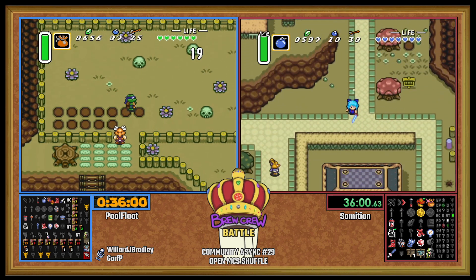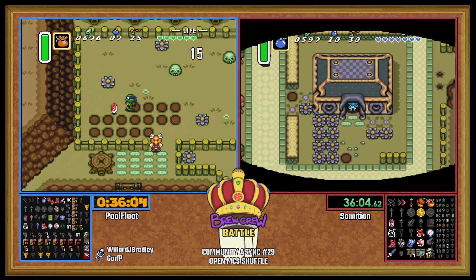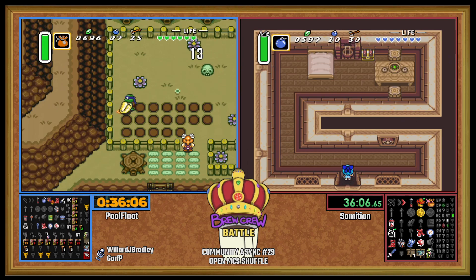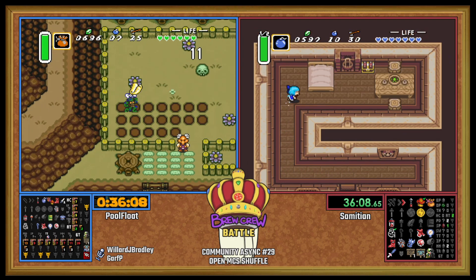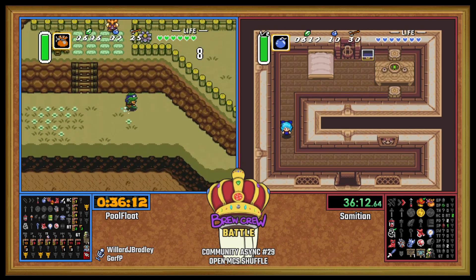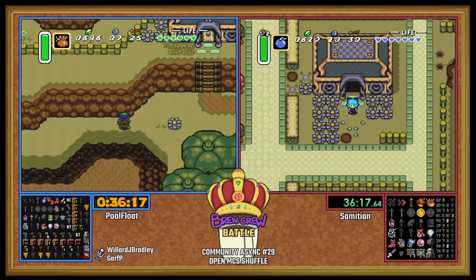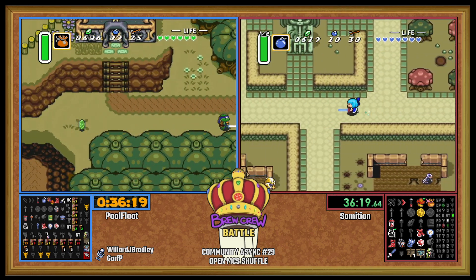Sam still has that sword advantage over PoolFloat, which can be helpful. I'm thinking maybe we've got to go into Swamp soon based on what we're seeing here. Maybe there's just a glove in Hype Cave so we can hopefully full clear all of Death Mountain.